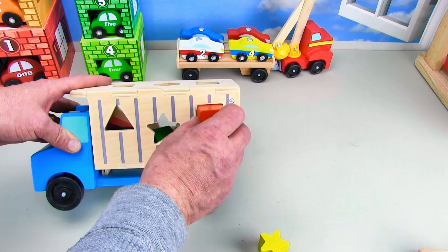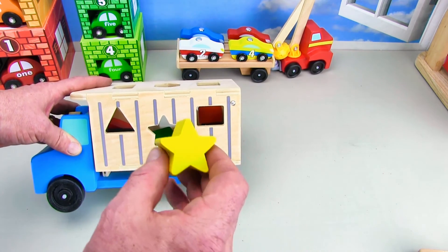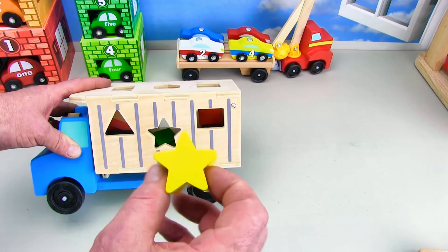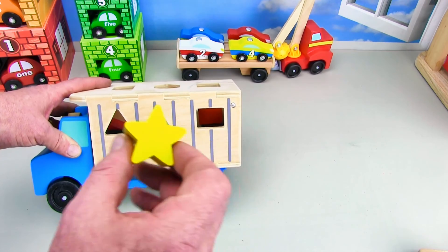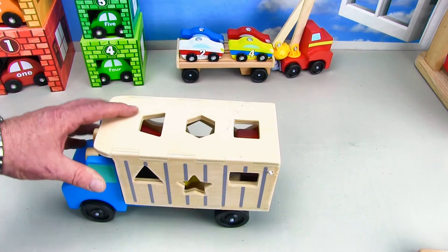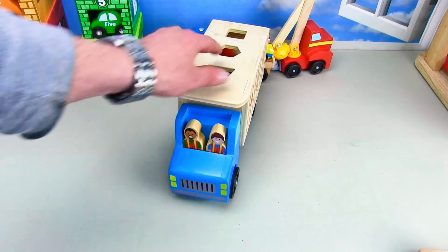Right here we've got the orange rectangle — can you say rectangle? It's orange, it goes in right there. And last, we've got the yellow star — just like the sun, the star is the sun, the sun is a star. Anyways, it's yellow and it's gonna go in right there. Okay, say goodbye to the guys — bye guys!